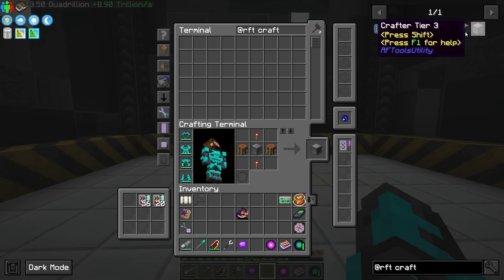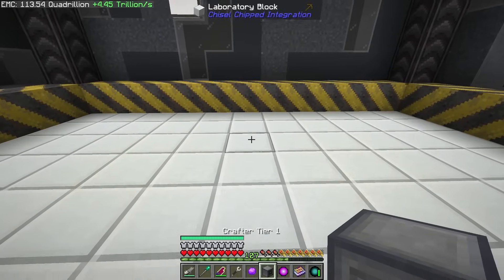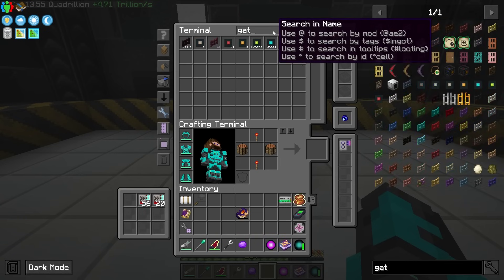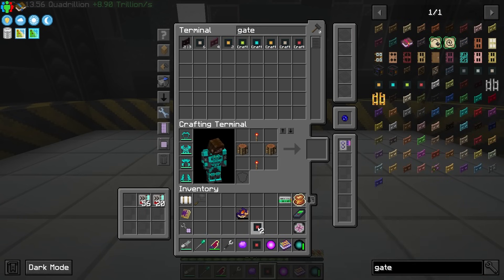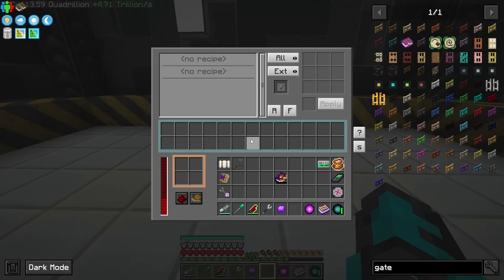The only difference between the tier crafters is not speed but just how many crafting slots you have available. So a tier one should get the job done. Let's get a gate so we can get this thing powered up and figure out how we're going to automate this.